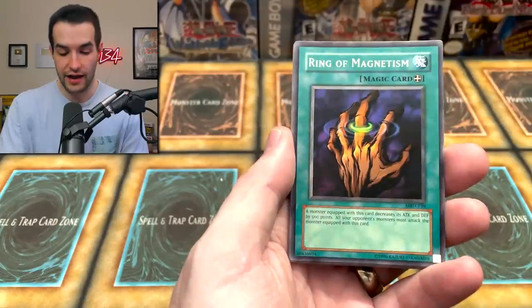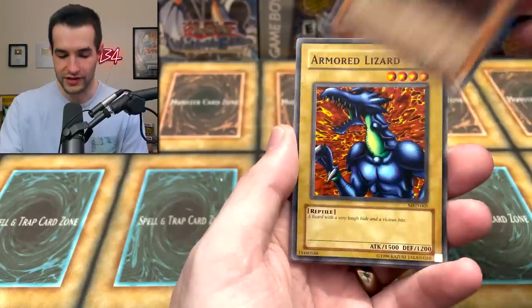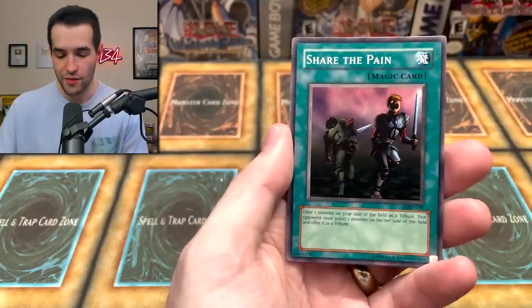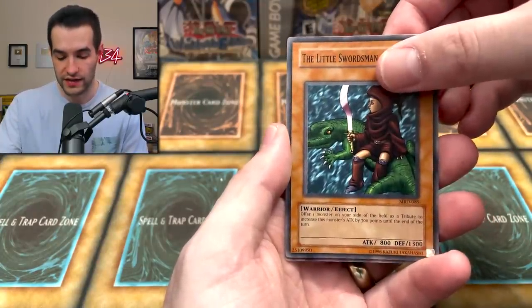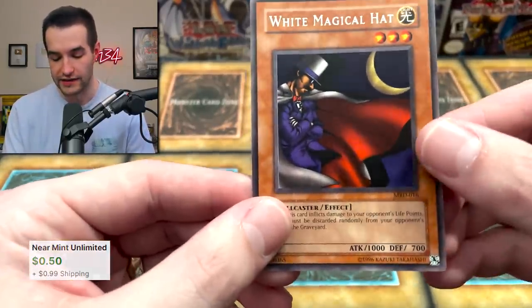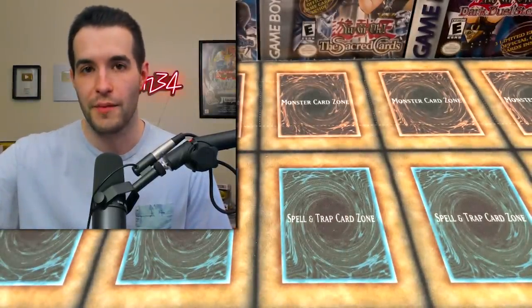Let's see what I can pull from this original Metal Raiders pack - not EN or anything, completely original. We got Yadokaru, The Big Eye, Ring of Magnetism, Mushroom Man #2, The Armored Lizard, Bistro Butcher, Share the Pain, Little Swordsman of Aile - and the foil is White Magical Hat. Not a hit, but glad you guys had luck. White Magical Hat is a pretty cool card though, very fun to open Metal Raiders stuff.